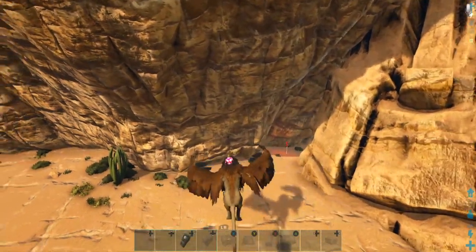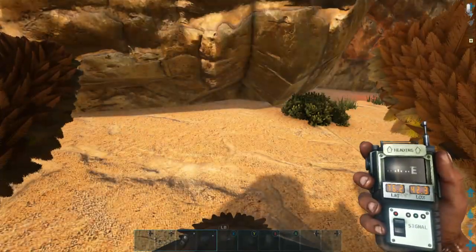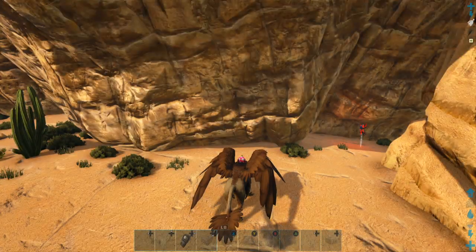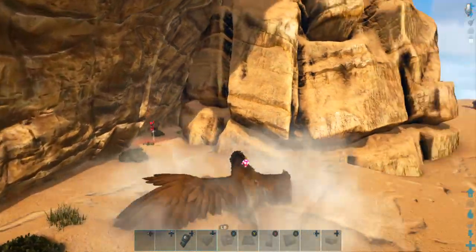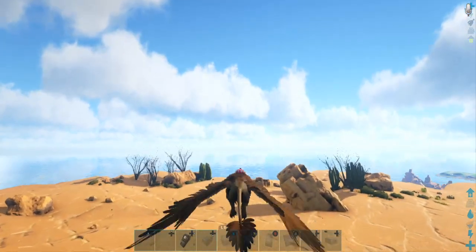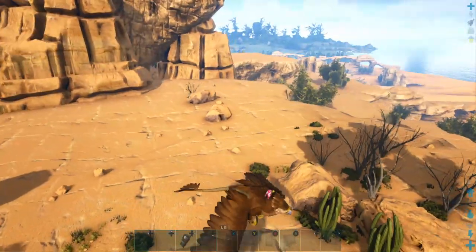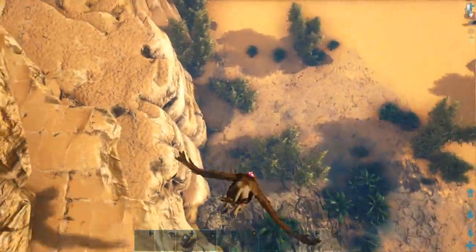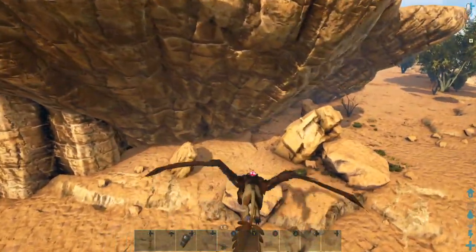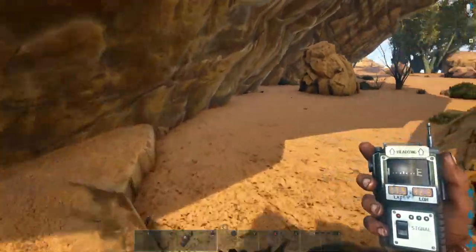There's an artifact here, and sometimes there will be one right here — this is 76.2, 42.3. Turn right and fly over here, drop down — sometimes there will be one right here at 77.6, 42.2.